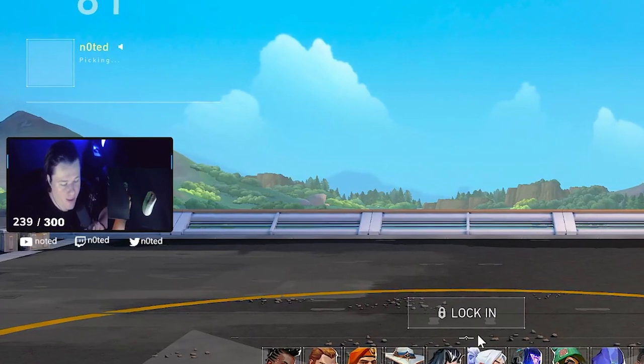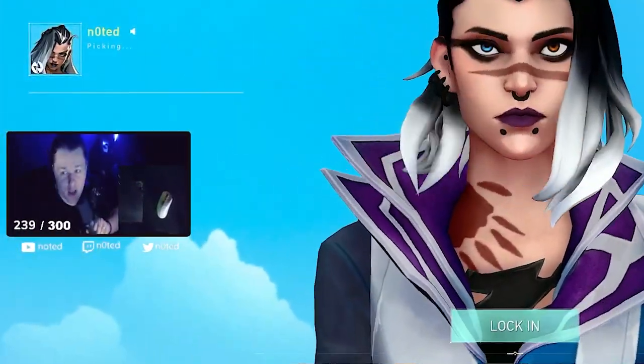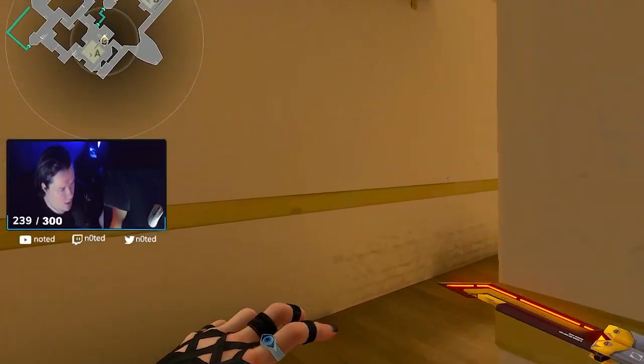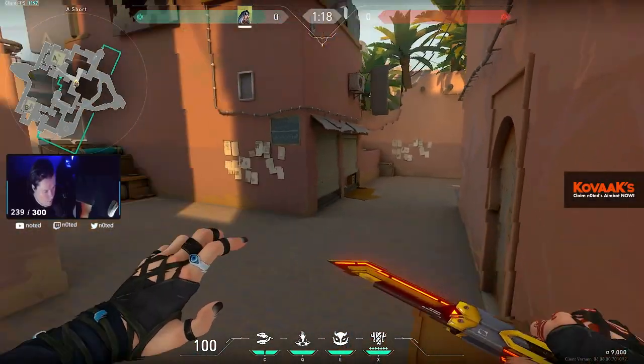It's your boy! The brand new agent Fade is out and I'm going to show everything you guys need to know about her. Let's get it right. Here in the map behind me — I chose this map because it's pretty awesome what you can do with her on it. Let's get into it.